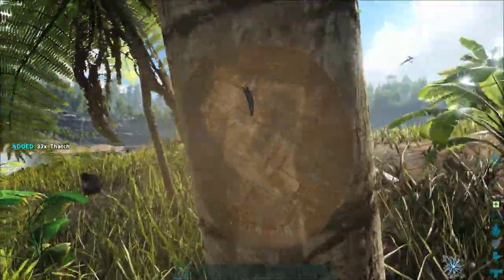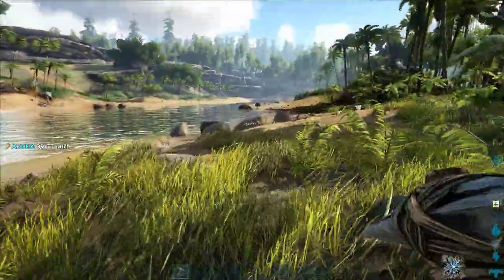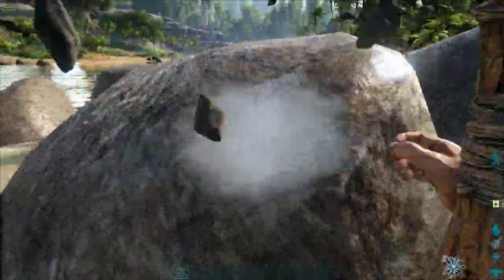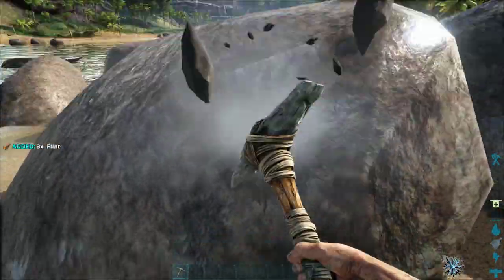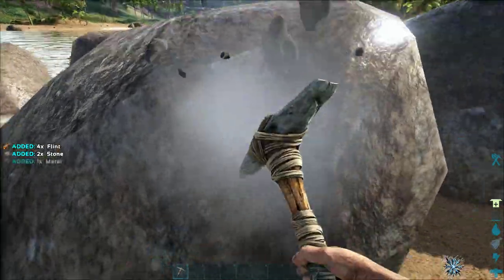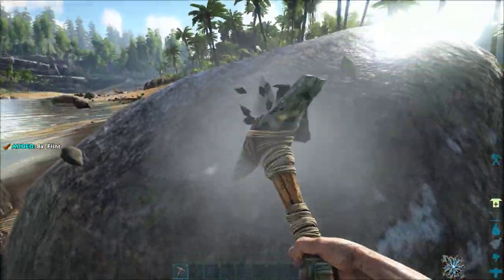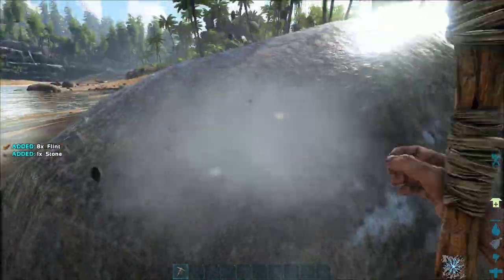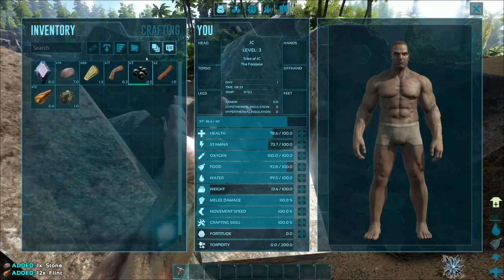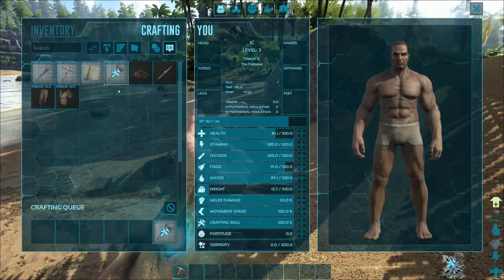Just a little bit more and then we'll go ahead and get some flint. Flint we can get from hitting rocks with the pickaxe. Let's go down here and take out these boulders — yep, here we go. We're getting some flint and some stone. Instead of having you guys just sitting here watching me beat rocks and pick up flowers, I'll finish this and then we'll be back when we're ready to go after our first animal.